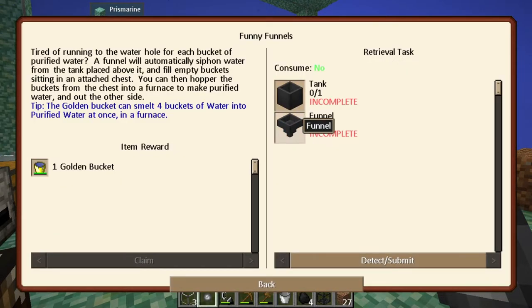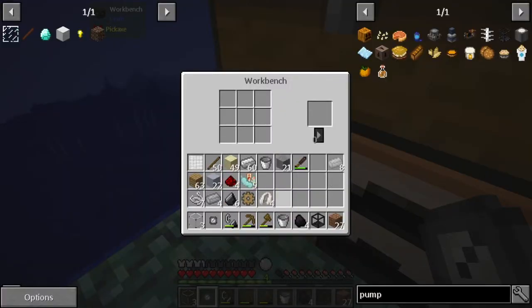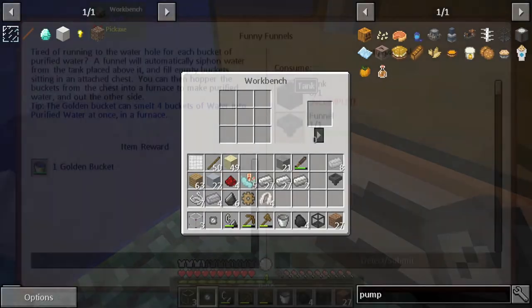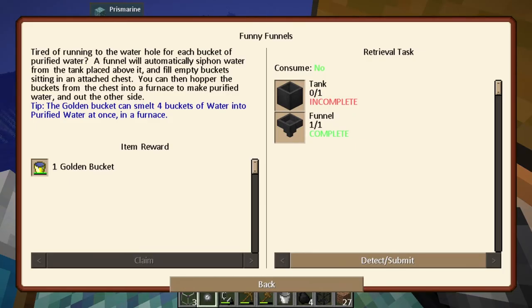Next up is funny funnels. I just made one and should have held onto it - let's make another funnel with some iron. We have a funnel, and now we want to make a tank which needs six iron ingots and a bucket. It says: tired of running to the water hole for each bucket of purified water? A funnel will automatically siphon water from the tank placed above it and fill empty buckets sitting in an attached chest. You can then hopper the buckets into a furnace to make purified water.